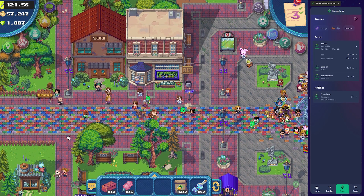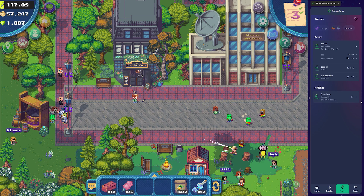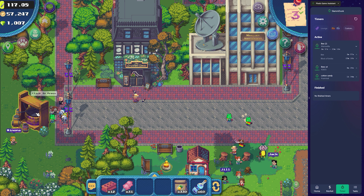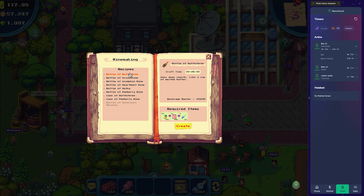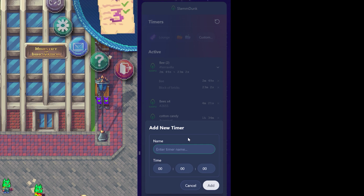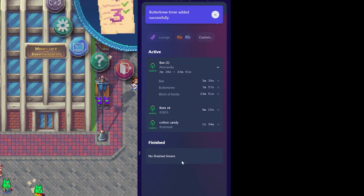So just so you see how it works, I'll delete this and create a new one so you see exactly how it's done. You would create your item — whatever it is you're going to make, in this case it's butter brew — create, eight minutes. So then I'll go up here to custom, just type in whatever you want to call it: butter brew, set the timer for eight minutes, and add. It's as simple as that — now it's on the list and it'll let you know when it's finished.